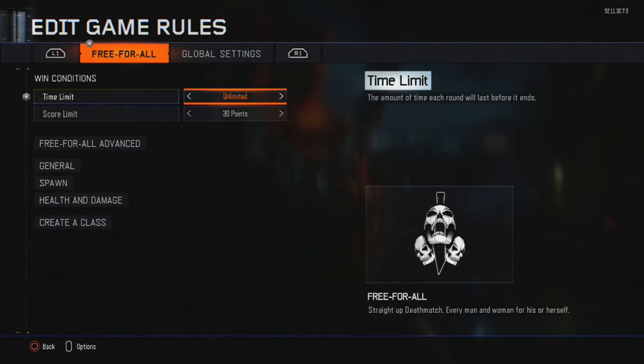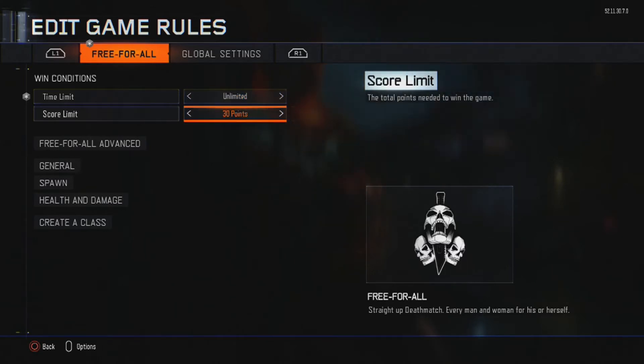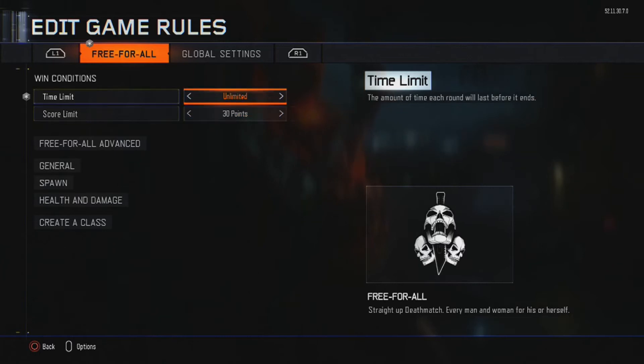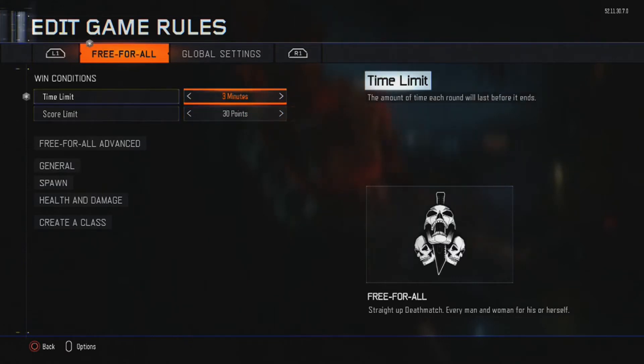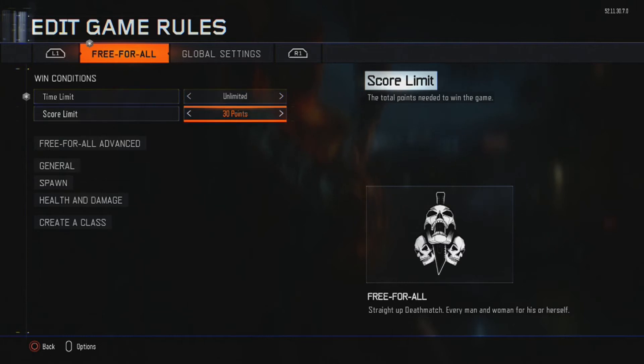For the game rules, you're going to want to put the time limit to unlimited, because you're probably going to take a long time on kills — unless you're a pro. You can also challenge yourself by trying to get 30 points in three minutes. I usually go unlimited though, because I always take my time. For score limit, I like to go 70.